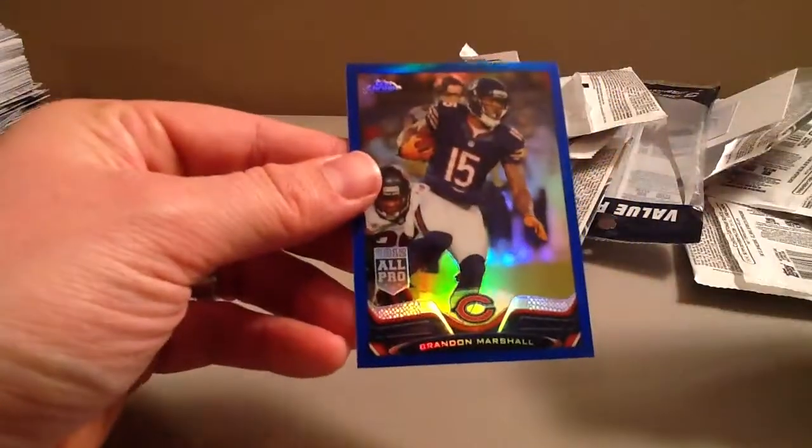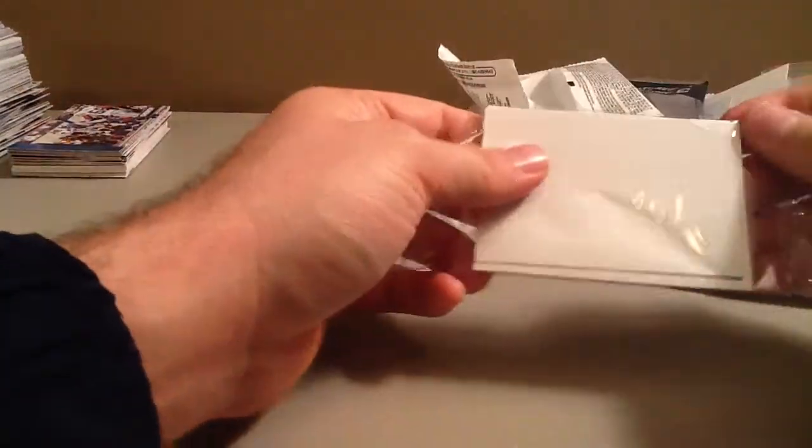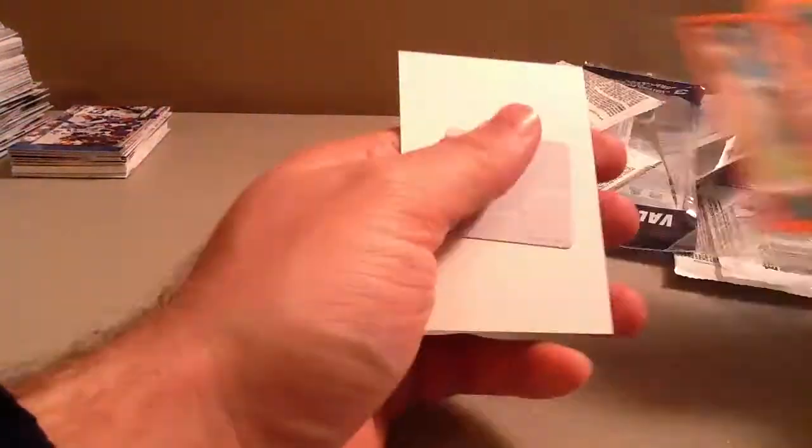Jonathan Franklin again — jeez Louise. And a Marshall Blue. I swear I've pulled all of his colors. I think I'm close to the rainbow on him. This stuff is loaded. This stuff is actually better than the Javi — minus you don't usually get a hit. Earl Thomas. Jacoby Jones and Ace Sanders.